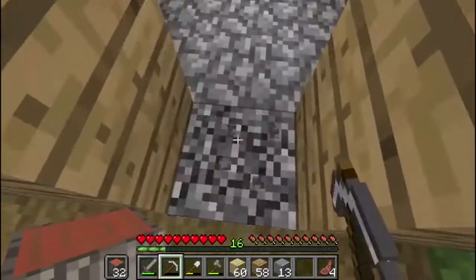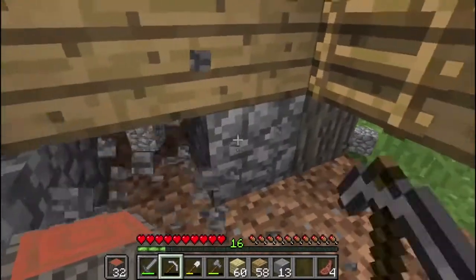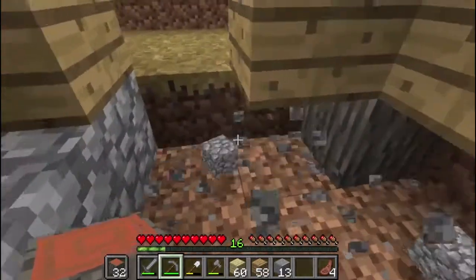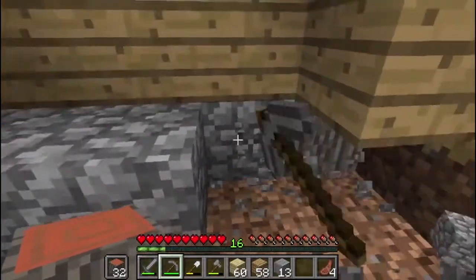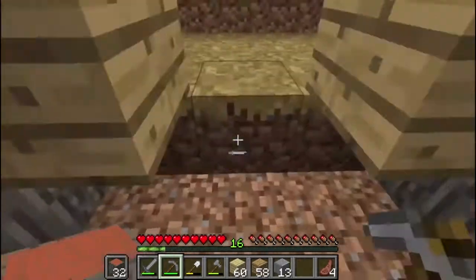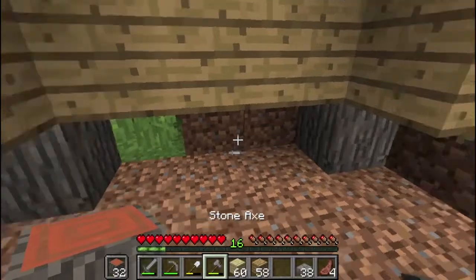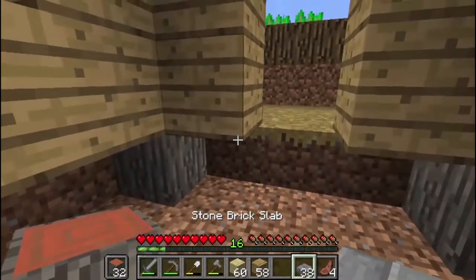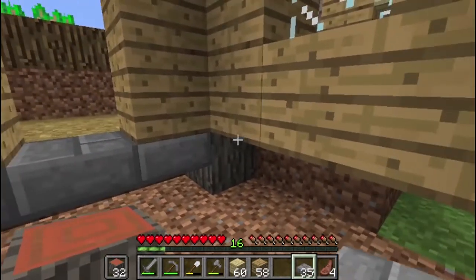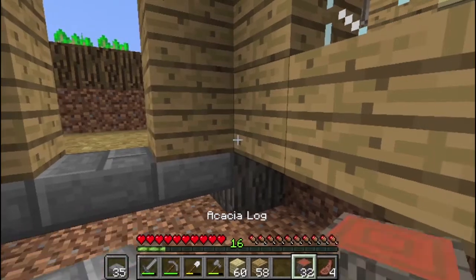Let's go ahead and clean up this floor next. The nice thing about this already being a three-by-three is we don't have to do too much with it. I have stone brick slabs somewhere in my inventory, just to save a little bit on resources. We've got that cobblestone floor removed, and now we'll fill it in — using full blocks where the ground comes below, and slabs for the rest.